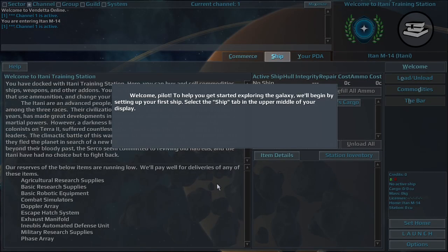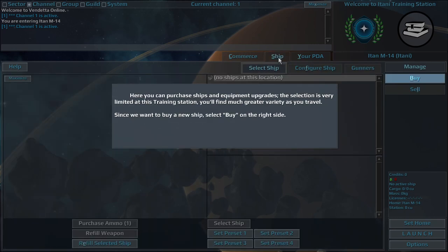Welcome, Pilot. To help you get started exploring the galaxy, we'll begin by setting up your first ship. Select the Ship tab in the upper middle of your display. Here you can purchase ships and equipment upgrades. The selection is very limited at this training station; you'll find much greater variety as you travel.